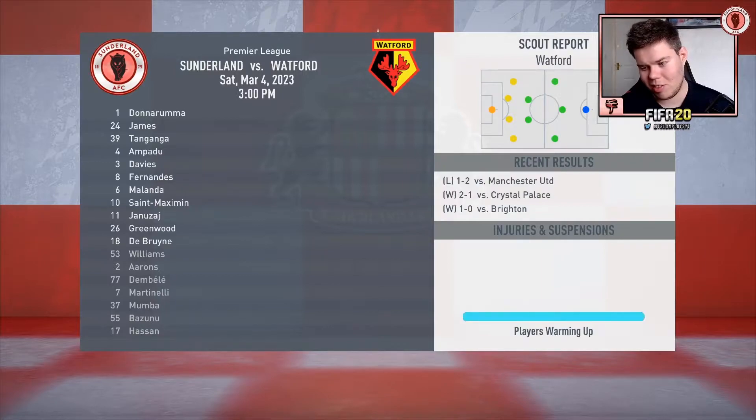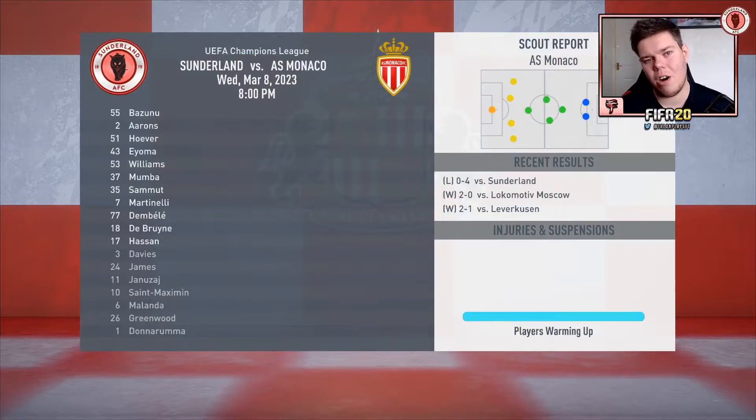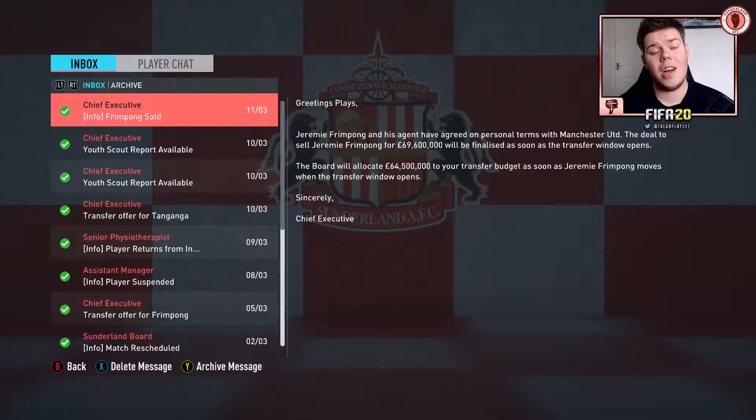Same game against Watford — going with the first team plus De Bruyne at striker since Haaland is still injured. It's a skip job and De Bruyne completely dismantles Watford. Then the second leg against Monaco — we were 4-0 up so it's a skip job, a 3-1 victory, meaning 7-1 on aggregate. Max Ahrens, Martinelli, and De Bruyne get our goals.